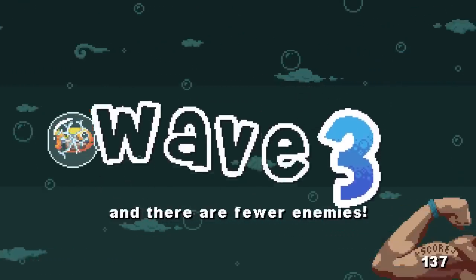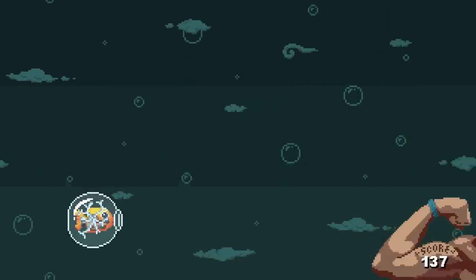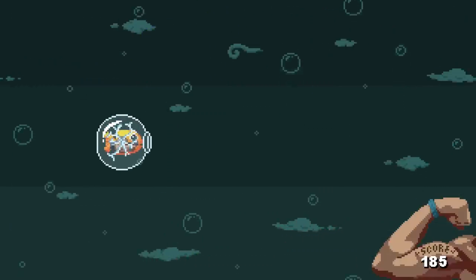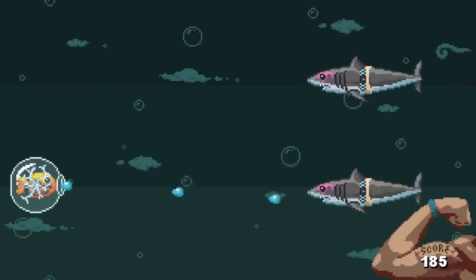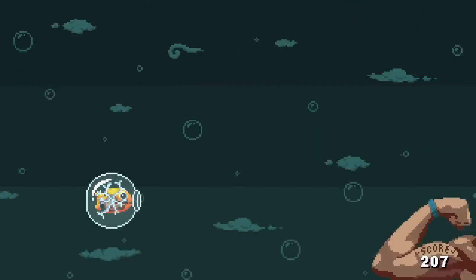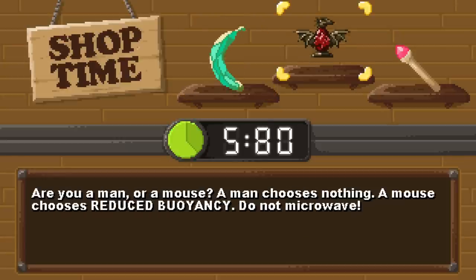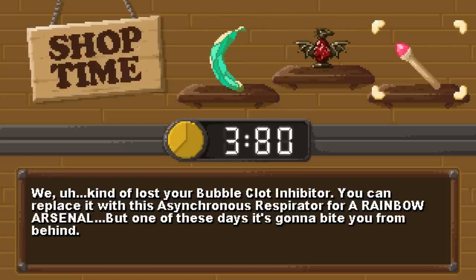Severe loneliness — I'm thinking there won't be any enemies, or fewer enemies, which is good and bad. Makes it easier but not as fun, because I want to shoot things — that's why I'm playing this game! Upgrade choices: horrible night to have a curse, reduced buoyancy, rainbow arsenal.